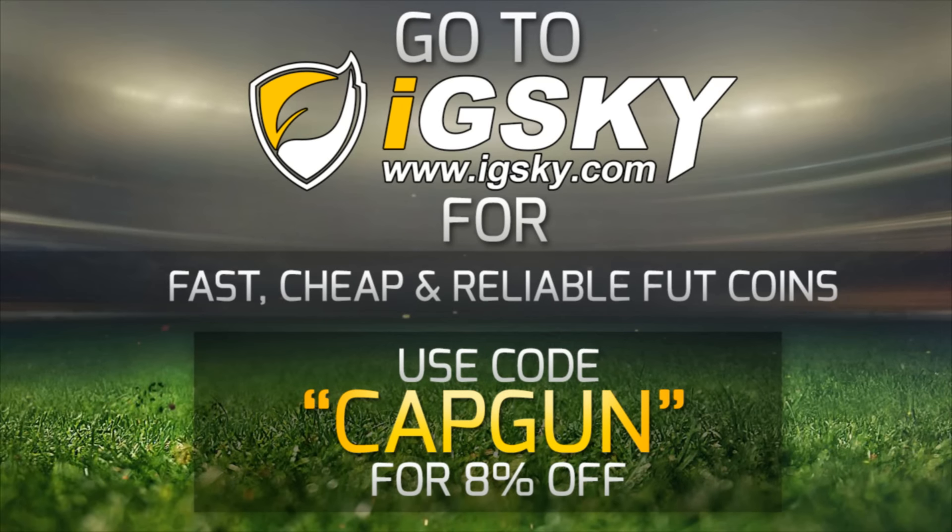If you guys need Ultimate Team coins, go and check out idsky.com — their link will be down in the description. They have a variety of different ways of delivering coins, even with the price caps. They're fast, cheap and reliable. Use code CAPGUN to get yourself a discount.